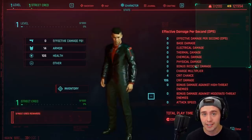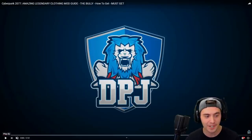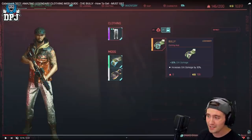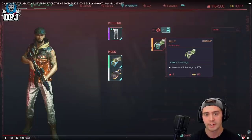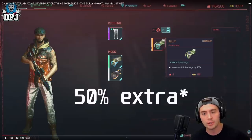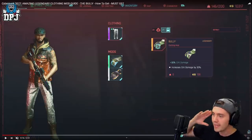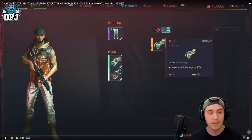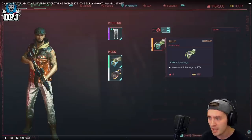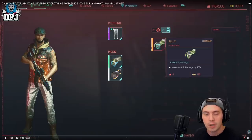Once you start unlocking more Crit Chance in your gear and when you get the Bully mod, you are going to slap enemies — it's not even close. Shoutout to DPJ, who made Destiny content back in the day and now covers Cyberpunk. The Bully mod is available relatively early in the game and gives you a massive 30% Crit Damage. Based on your base crit and crit damage, you're going to be closing in on 50% Crit Damage right off the hop, on top of any other stats from your gear. This mod is pretty much a must-have and it's going to make you hit so hard, especially when you're stealthed and stacking all those damage numbers to one-bang most enemies early on.